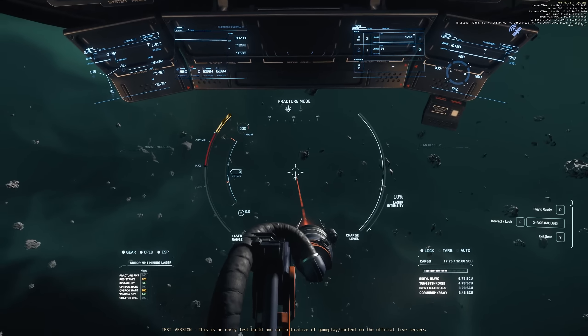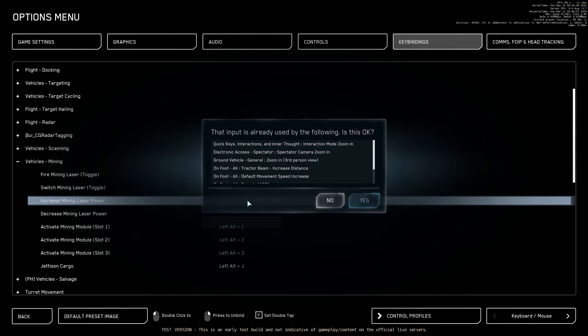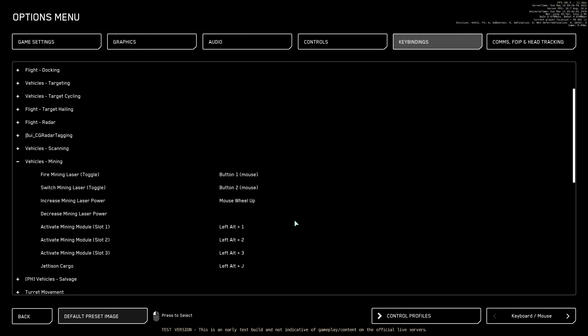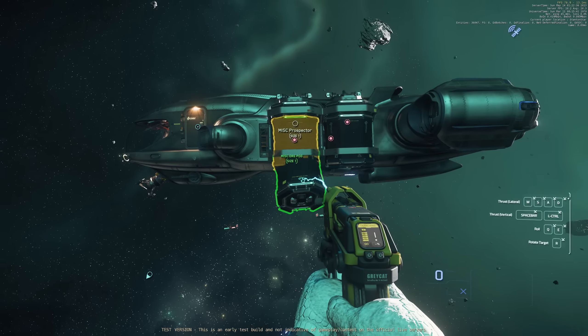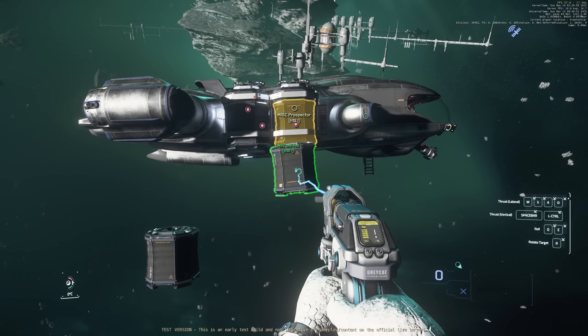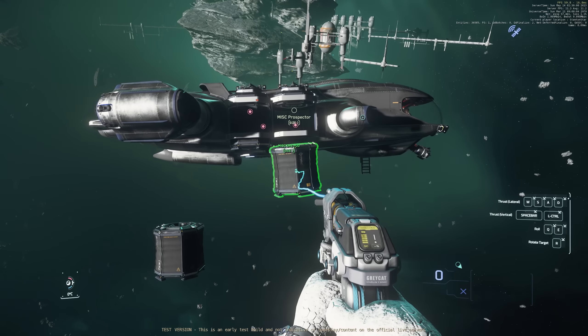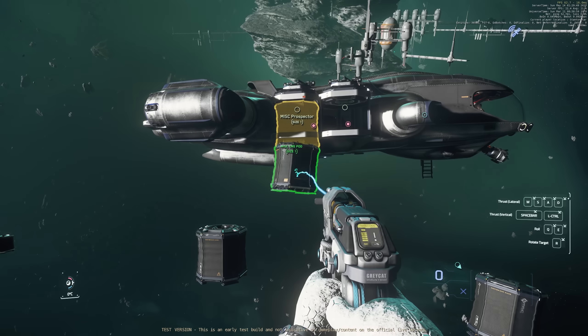Just a few quick tips to save you a little time. The default keybind to increase laser power has been changed to alt scroll wheel — I recommend switching this back because nobody really seems to like this change. Pro tip: if you're trying to insert a mining pod back into a prospector or into another prospector, it must be rotated to perfection in order to fit. This should save you about five minutes of struggle.